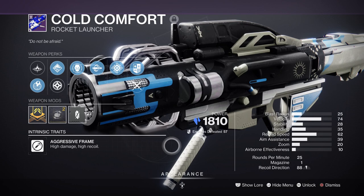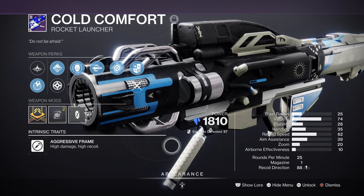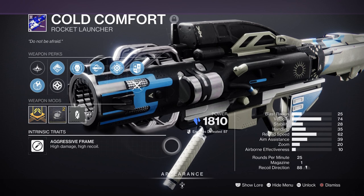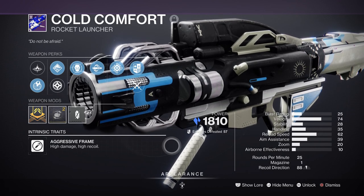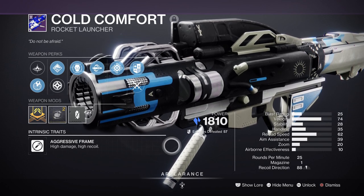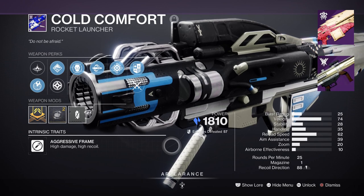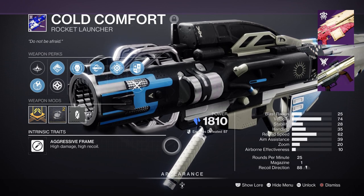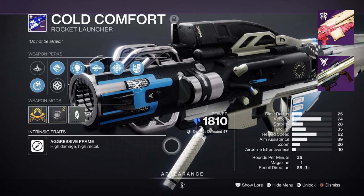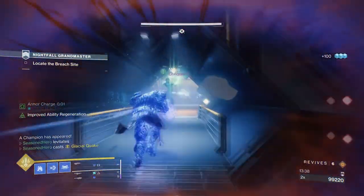For heavy we have Cold Comfort Rocket Launcher with Envious Assassin and Chill Clip — a great heavy to use if you want to freeze and slow mini-bosses while coordinating with the rest of the build. Against most bosses it's okay as long as you can make full use of the shatter damage, which is where the big damage tends to come from. If you want something harder-hitting, Quicksilver Storm — or Quilim's Terminus Machine Gun from King's Fall — is great for crowd control and boss damage. Palmyra-B Beam is also a great heavy that can get Explosive Light, which can be more powerful compared to Cold Comfort.